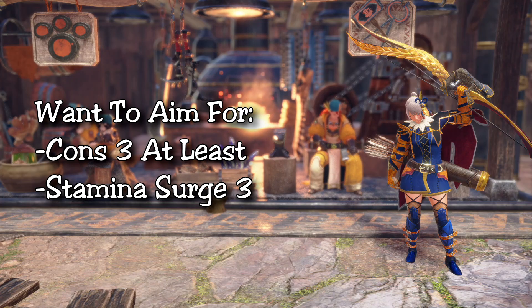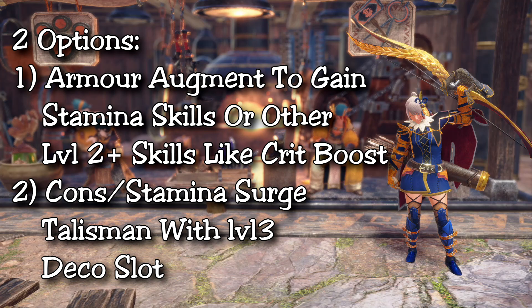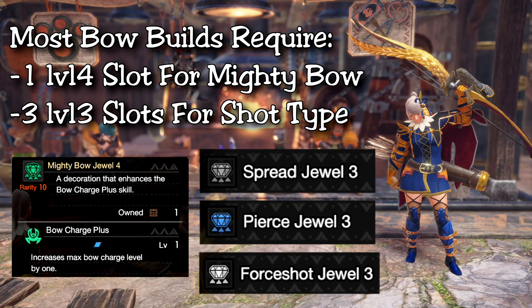During Stake Thrust you get a lot of stamina back if you have Stamina Surge maxed out. Constitution is of course very helpful in reducing stamina use and you need at least Constitution 3 to make it worthwhile. Your other option is that you can get some decent talismans for Constitution or Stamina Surge with a 3-slot deco. Most bow builds require a 3-slot deco on your talisman in order to use the arrow shot type damage boosting jewels.